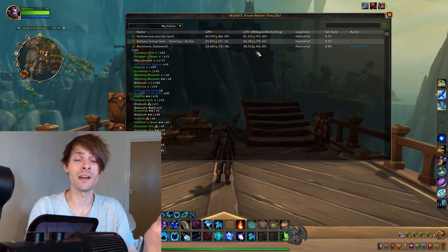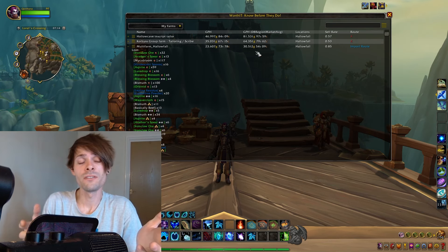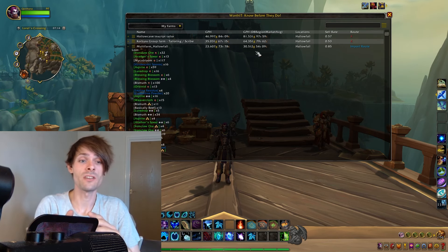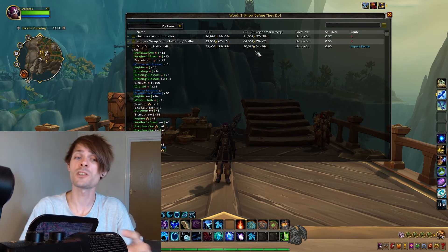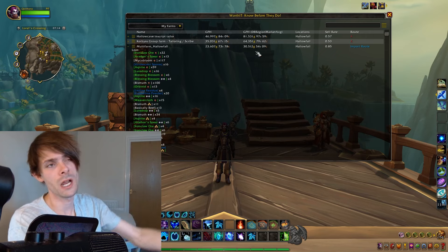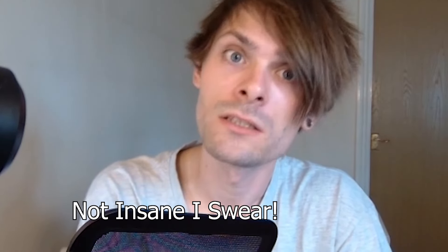That's pretty good for an hour's worth of farming just using mining and herbalism. 23,000 to 30,000 gold per hour is great at the beginning of an expansion, especially before the region auction house merge, because things get cheap fast.